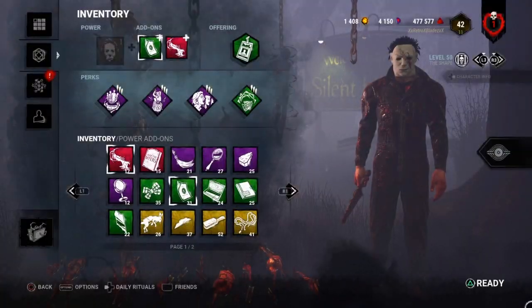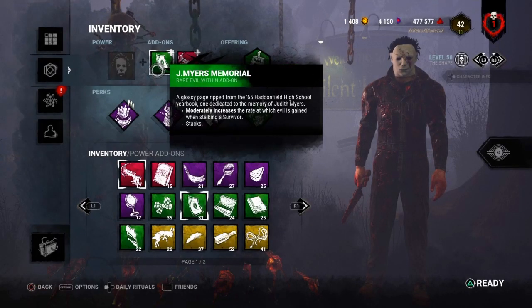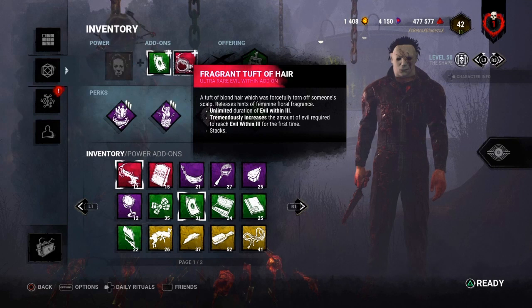So to improve the build I've kept all the perks the same, but added 2 add-ons and one map offering. The rare add-on is called J-Myers Memorial, which moderately increases the rate at which Evil Within is gained when stalking survivors, and it stacks. The ultra-rare add-on is called Fragrant Tuft of Hair, which gives you unlimited duration of Evil Within tier 3, and tremendously increases the amount of Evil Within needed to reach tier 3 for the first time — it also stacks.